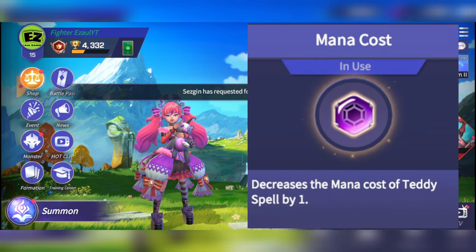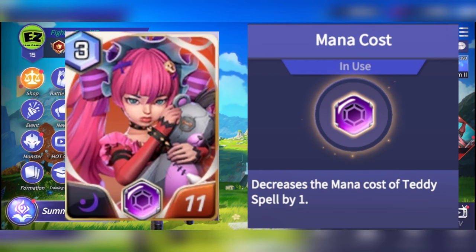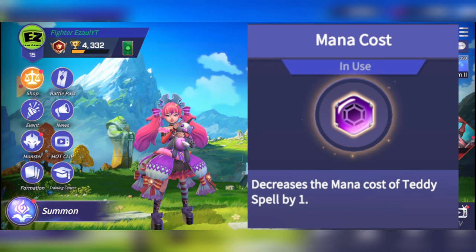Her purple stone decreases the mana cost of Teddy Spell by one. This is a very decent stone — I'd say it's marginally better than the green one, as it knocks Nikki from a four mana cost monster to a three mana cost monster so you can pop her off much sooner. You can also combine this with a Swift rune which, if you've got enough accuracy on it, will drop her down to a two mana cost monster on first cast — which is insane.